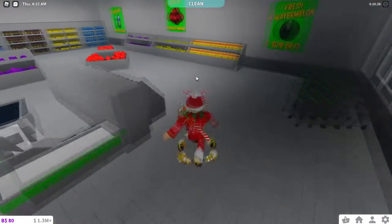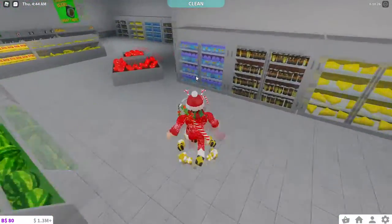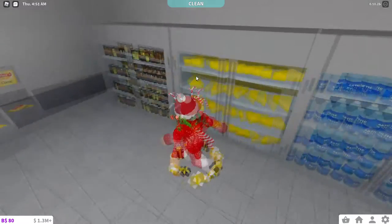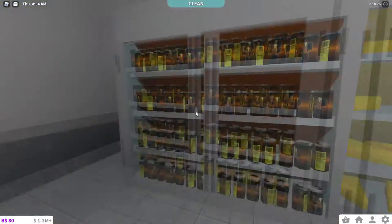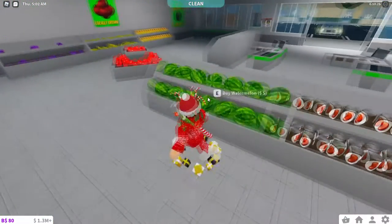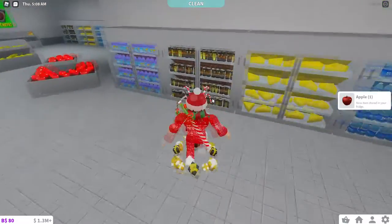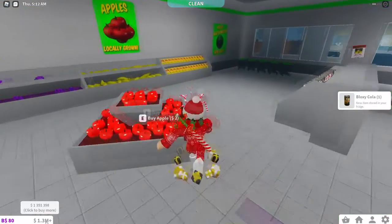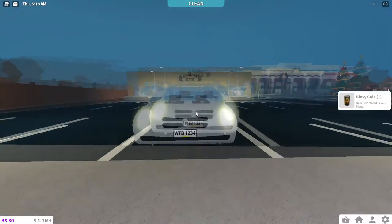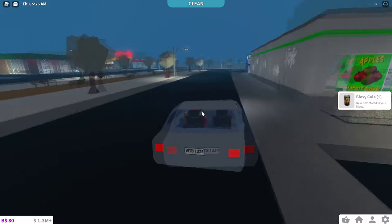At the store: canned beans are only $4, apples are only $2, water bottle is just $2, and watermelon is $5. This stuff isn't even expensive at all. I might just buy some more apples for my fridge and some more Bloxy Colas. The Alphunt is back this year — it's actually my first time doing it. I didn't feel like doing it last year, but now it gives free money.